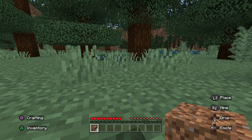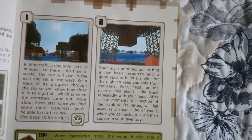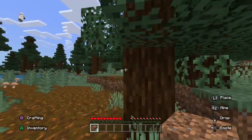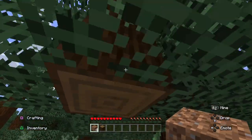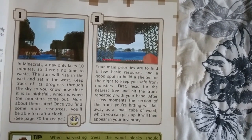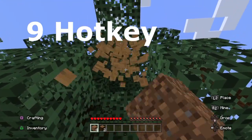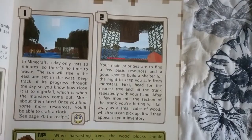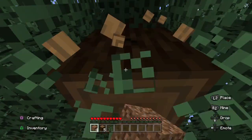We need to find basic resources, so we go to the nearest tree and hit the trunk repeatedly. Perfect — we got our first wood. The book says a small cube will fall, and it already had fallen. Now I have it in my inventory. It says repeat until we have at least 15 blocks, so let's make that our main priority.